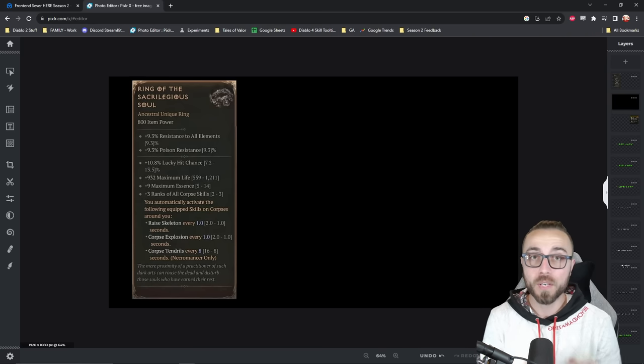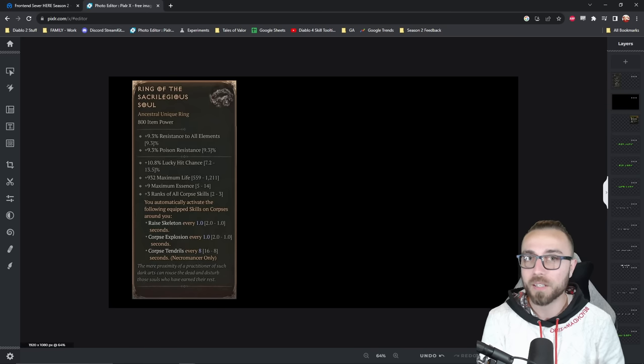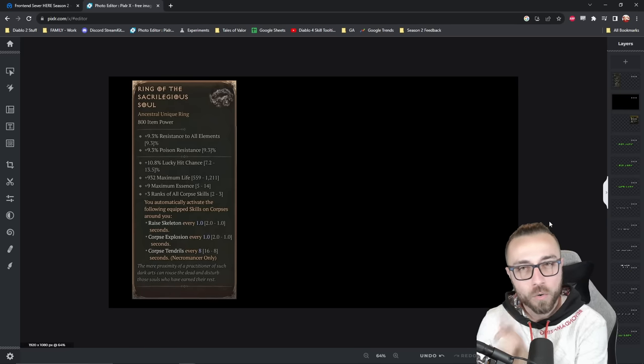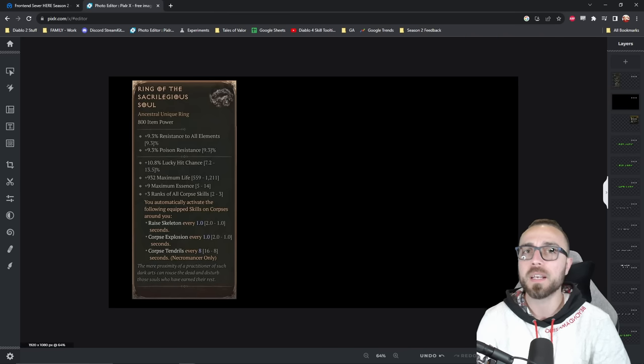Before we actually get into the builds themselves, I need to explain just how disgustingly powerful this ring is. Because it's not just the fact that it has really good stats — like affixes that you would want — and it's not just the fact that it's a ring that says plus three to corpse skills, an affix that you could never get on a ring before, and you could only get on an amulet. But if you take a quick look at the stats of this ring a little bit more deeply, you might notice something out of the ordinary.